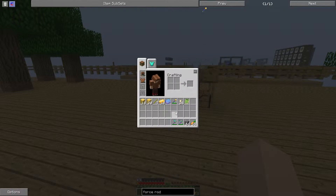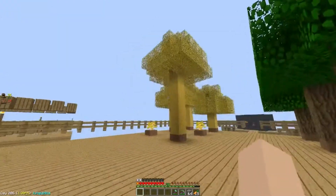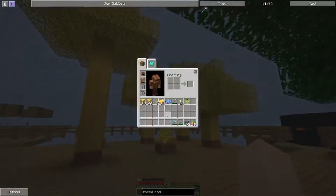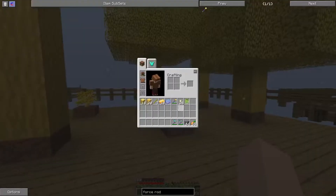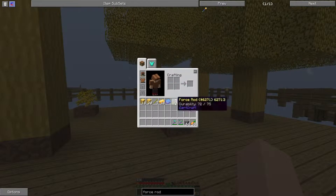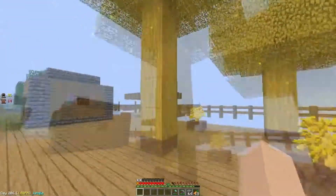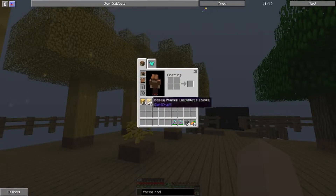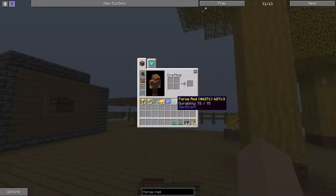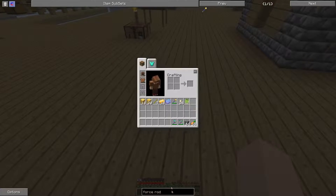I'll go ahead and make that. Then you get a heavily damaged force rod. With that, you take a normal sapling, put it in the crafting table with the force rod, and you get a force sapling. You let that grow and you get force trees — force logs, force planks, and force sticks. Then you can start making a full durability force rod.